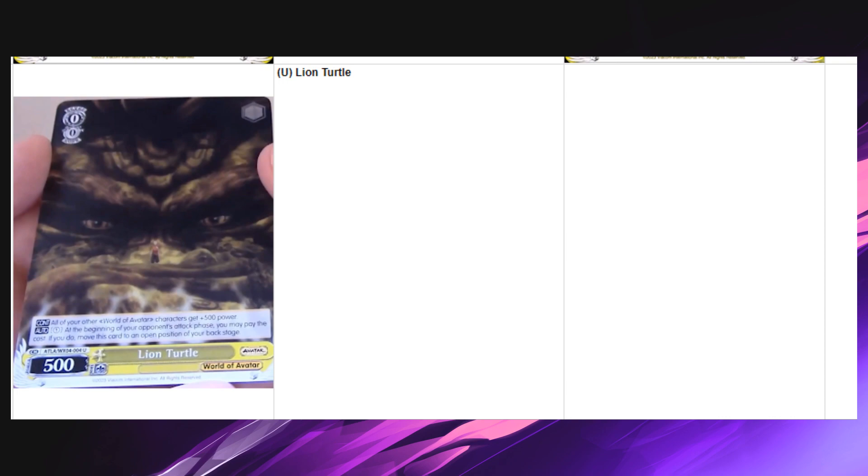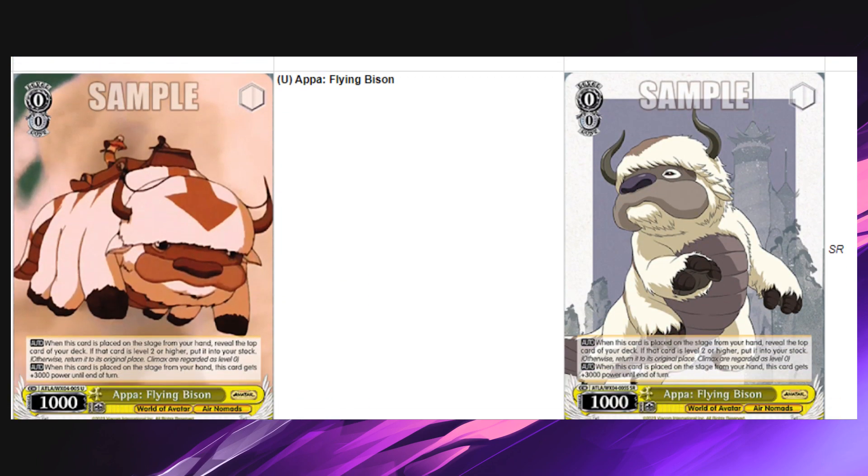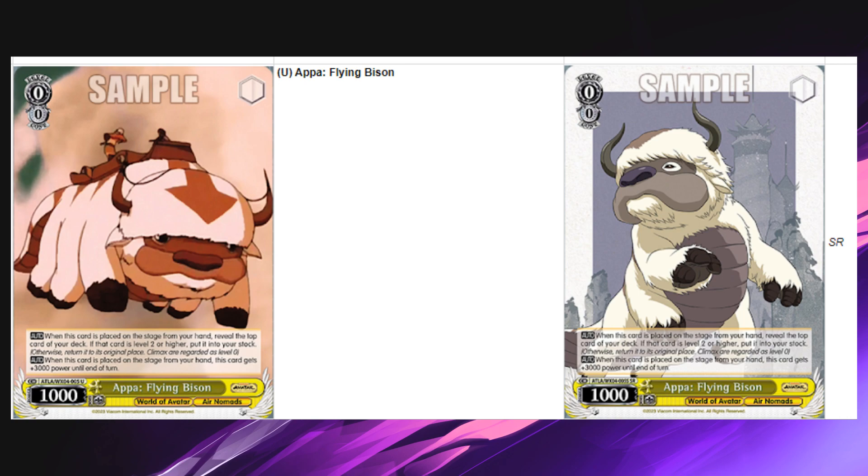Next card: Appa Flying Bison, level zero, 1k. On play, top-check — if level two or higher, put into stock. And on play it gets 3k, making it a 4k. This card is really good, especially if you need to build stock. Worst case, you just know what you're going to trigger — you see a climax and brainstorm instead. You hit a level two or higher and get a free brainstorm that also mills five instead of four. I always like these types of cards for their utility and resource building.